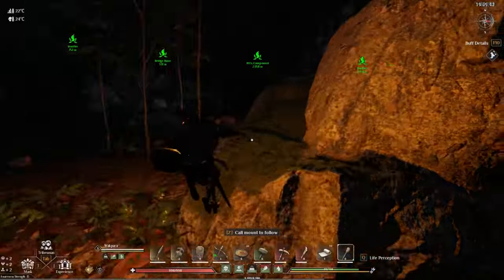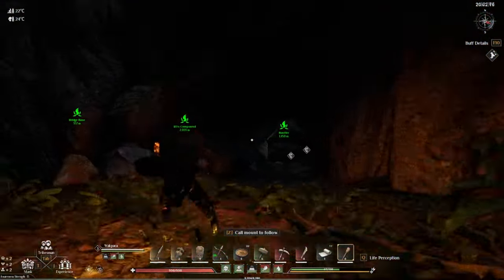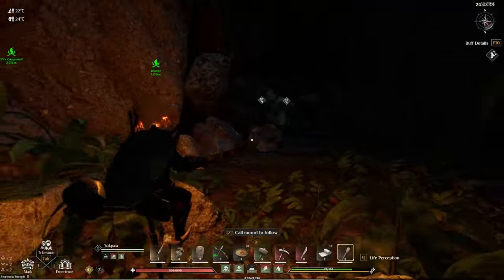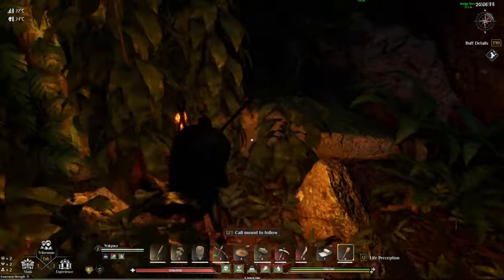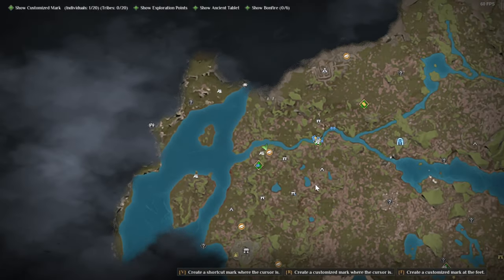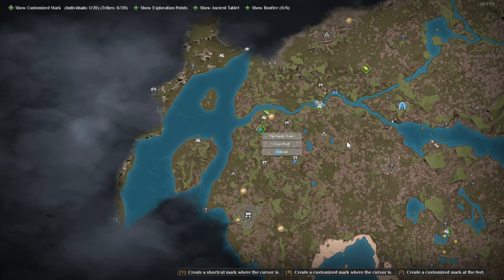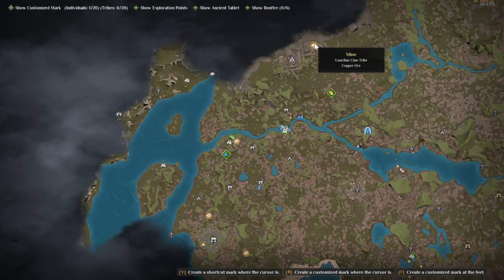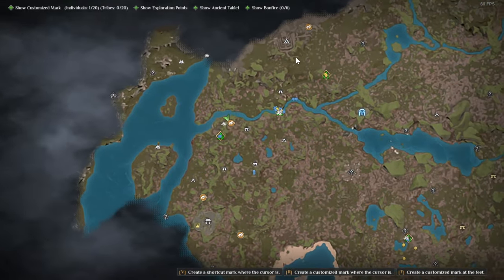Once you work your way in, the entrance for this particular one is right here — typically this is what they're going to look like, just a little cave entrance with a bunch of these rocks outside. You can actually get the ones outside and not go in, or you can do the whole thing. You can get hundreds and hundreds in each of those caves. There are three different ones for tin — the harder one to get is copper because there are not three different locations for that, at least that I have found.